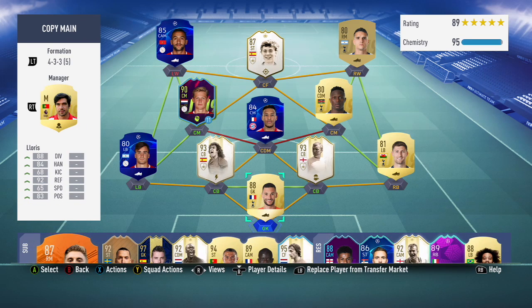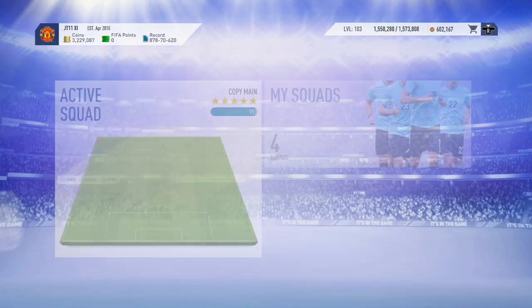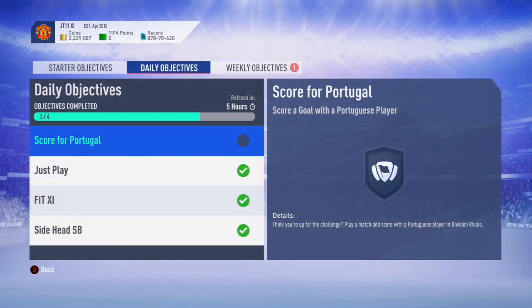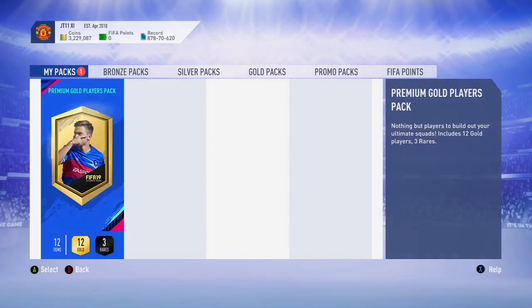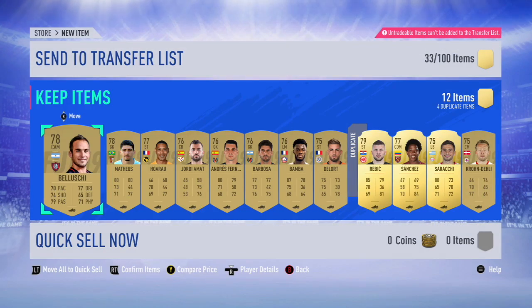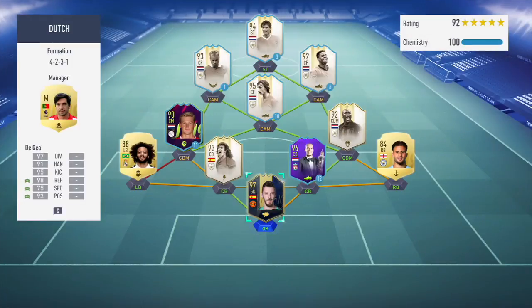Here's the team I used for the Ajax/Spurs objective — chemistry is a little off, but I played a few matches to try to get it done in online singles. We get a premium gold players pack from that, no walkout or anything to shout about, but it's just building up the club. That's three packs from about six games in total, which is really solid.